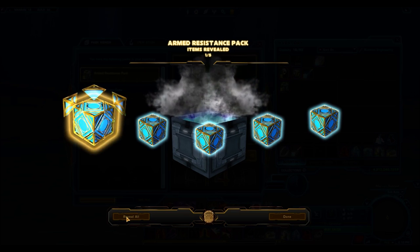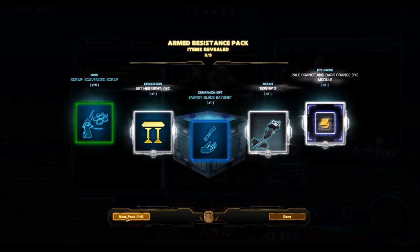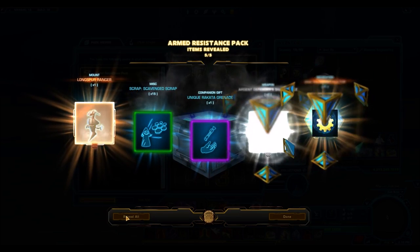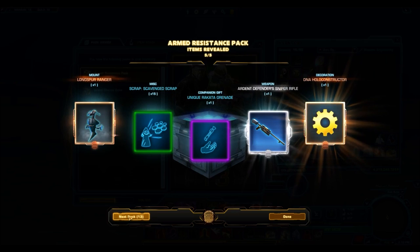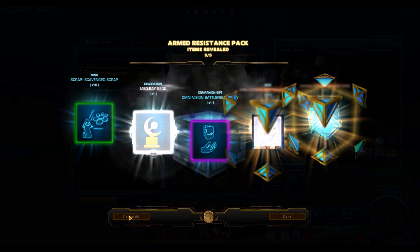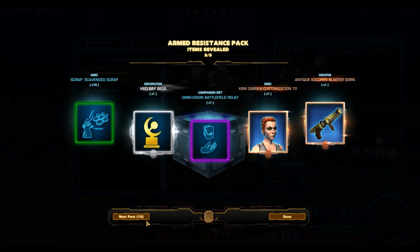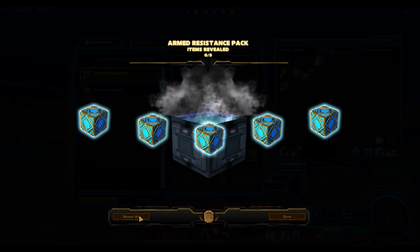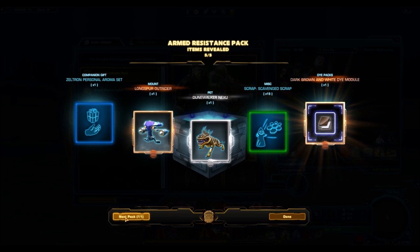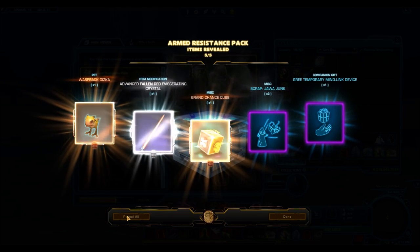If you're a decoration collector you can find some really old decorations you don't have, or sell them for quite a lot on the GTN. Apparently there are some new dyes coming out of this Cartel Pack as well, but I'm not a fan of dyes unless it involves white and black. We got the Med Bay Bed, one of the new decorations we'll preview at the end. The Coral Blaster series was a big fail on BioWare's part — very ugly blasters that never sell well, like 2,000 to 3,000 credits bad.